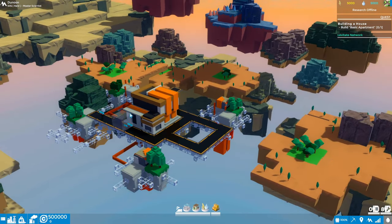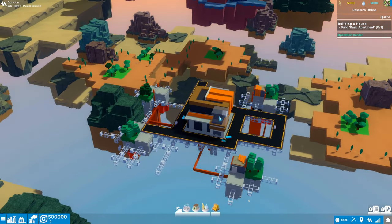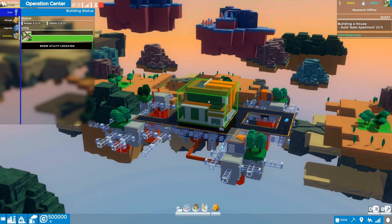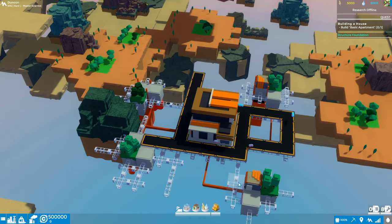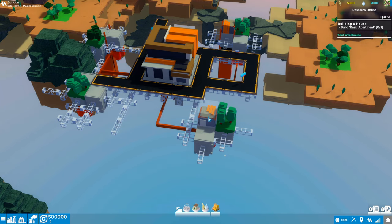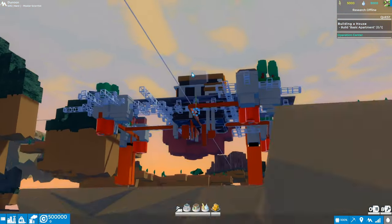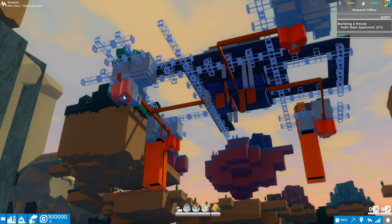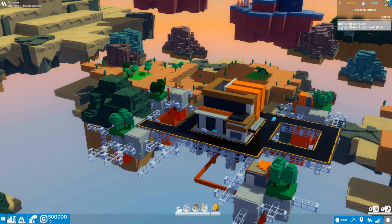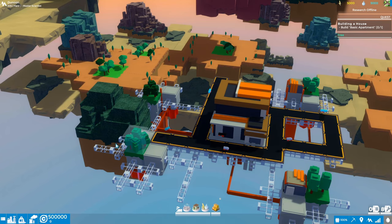Here's our starting city with some buildings already in place. We've got an Operation Center and what appears to be a Tool Warehouse — you can confirm by mousing over it and checking the top right of the screen. Looking underneath we've got four lifters and two capacitor bridges. In the top right there's also a quest to build a basic apartment.